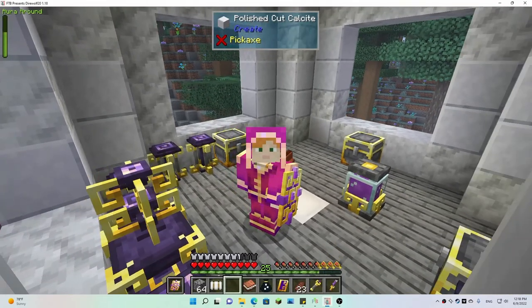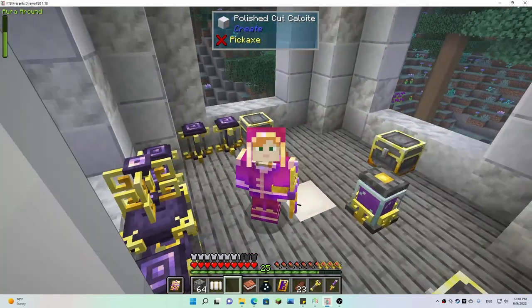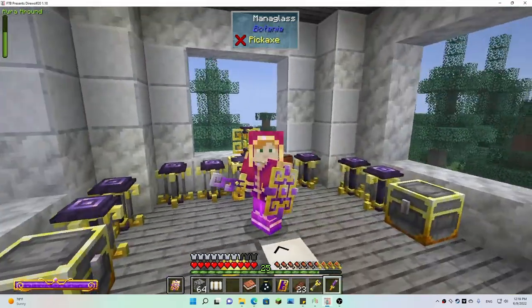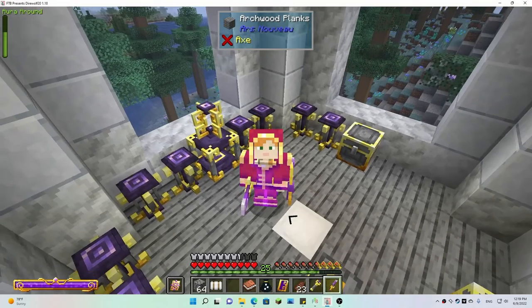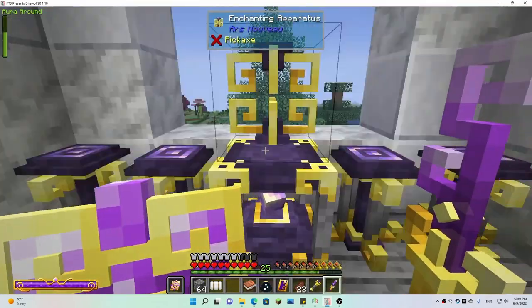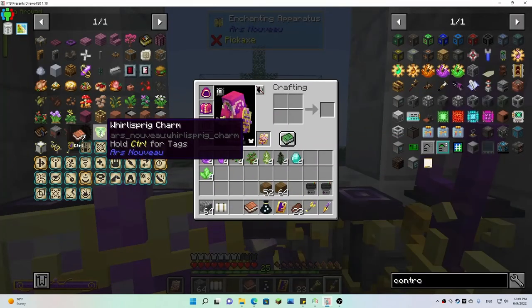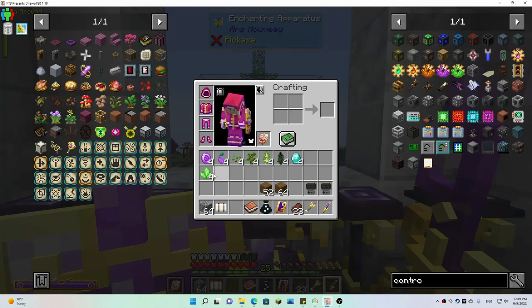Hello and welcome back, this is Double O Debbie, and this is episode 56 of my Dire Wolf 20 1.18 let's play. Today we're over here in the mage tower. We're going to start up with imbuement — the enchanter action. We have something planned: we're gonna get the whirly sprig charms, and I'm going to set these up in between episodes because you've got to take into account their range and keep them happy.